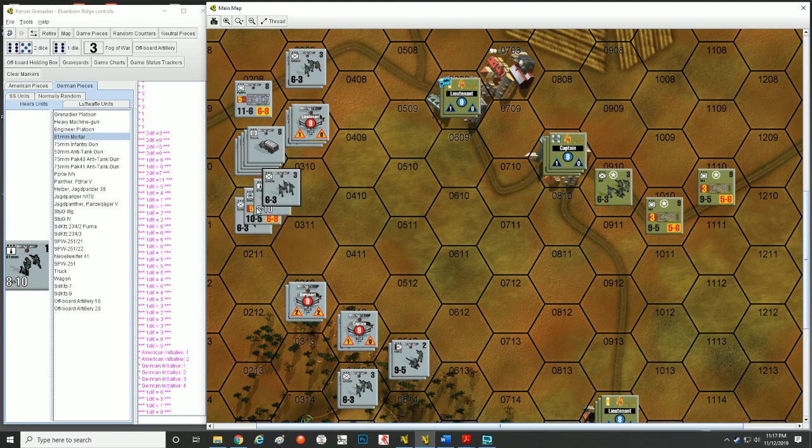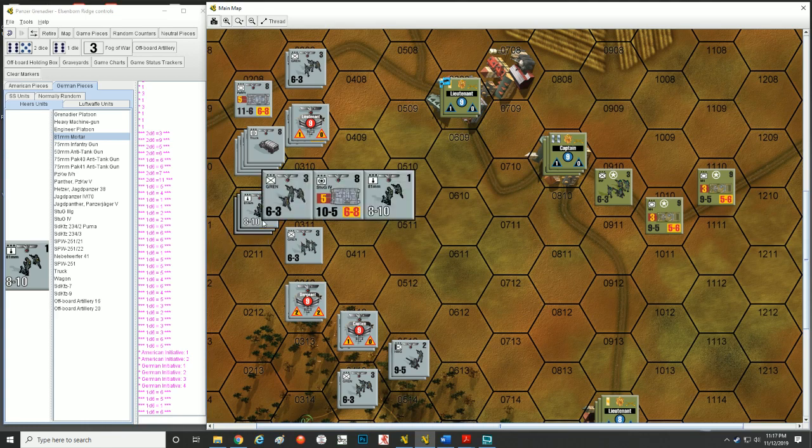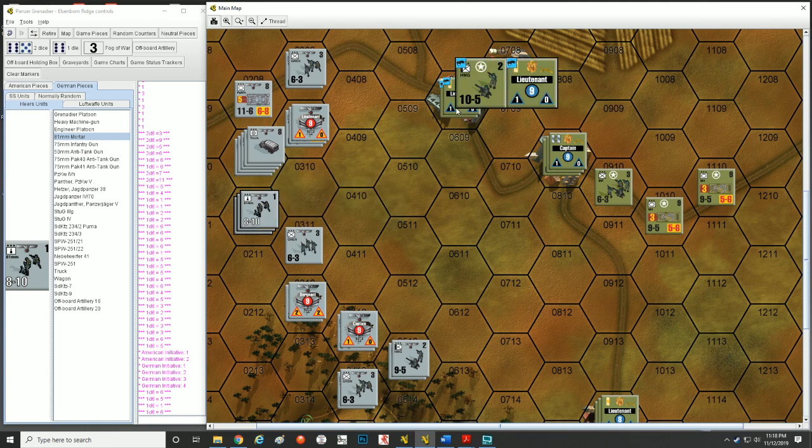You can activate a stack regardless of whether it's direct fire units, AFVs, or bombardment units — as long as they're in the same hex, you can say you're activating everything in that hex. But depending on what each unit is, they may or may not be able to advance toward enemy units. For example, the Grenadier in that stack could not advance toward the Americans because there's a heavy machine gun that has line of sight to him and can damage him — and he wasn't activated by a leader.